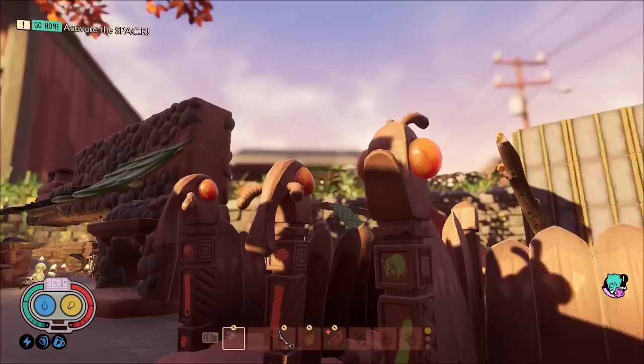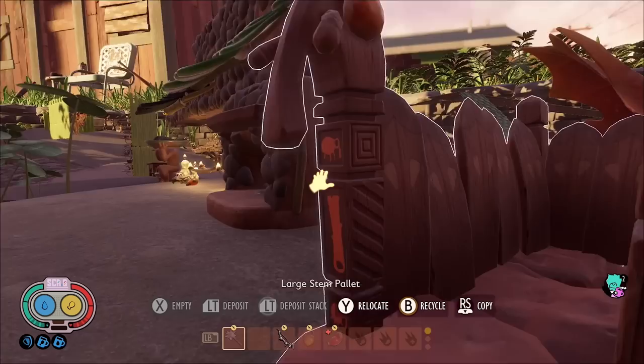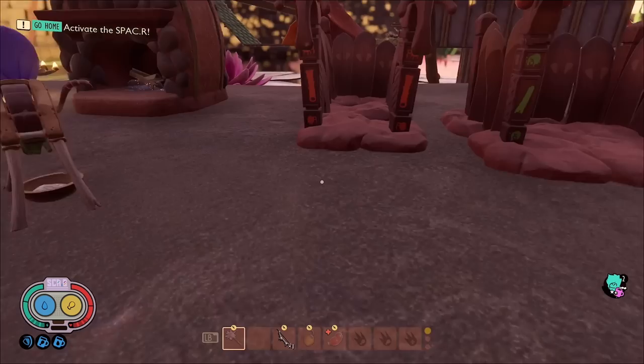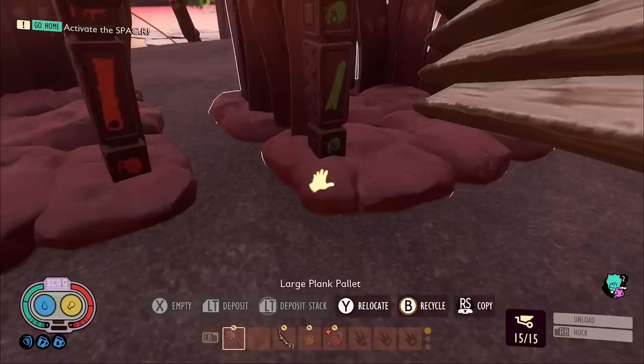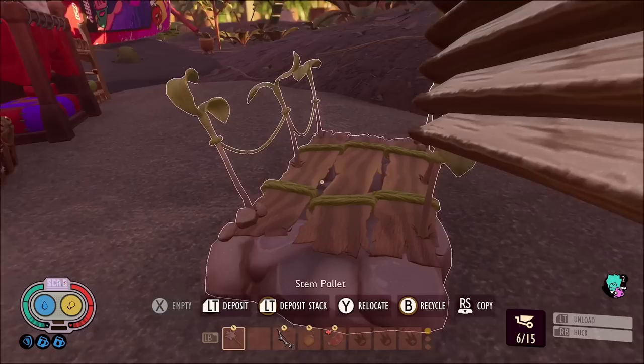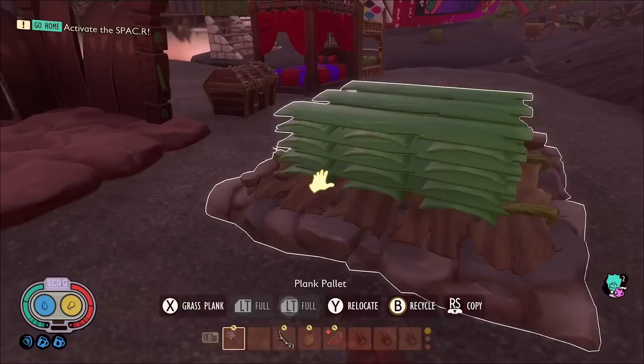We also have the brand new grass and weed stem pallets. The grass pallets are based on aphids with little grass symbols and aphid heads, and the weed stem ones are inspired by weevils with little weevil art. These are a lot bigger than the previous ones — the weed stem pallet can now hold 60 weed stems whereas the previous one could only hold 21, so that's three times as big.